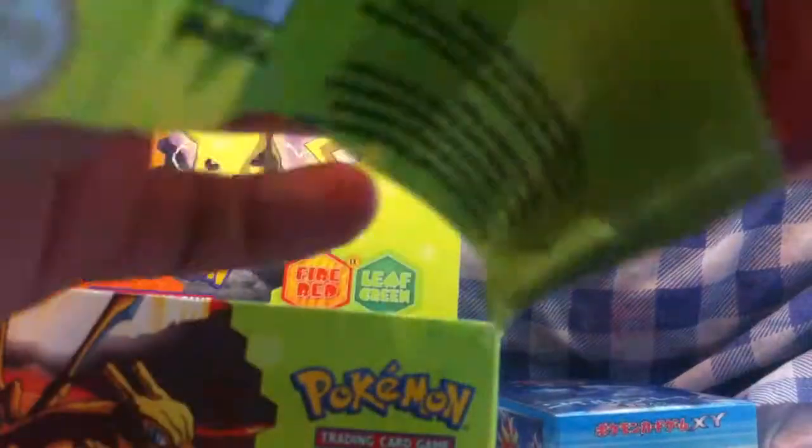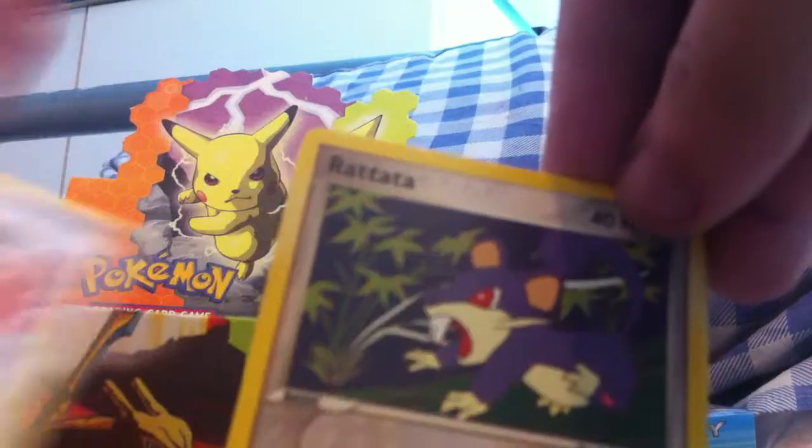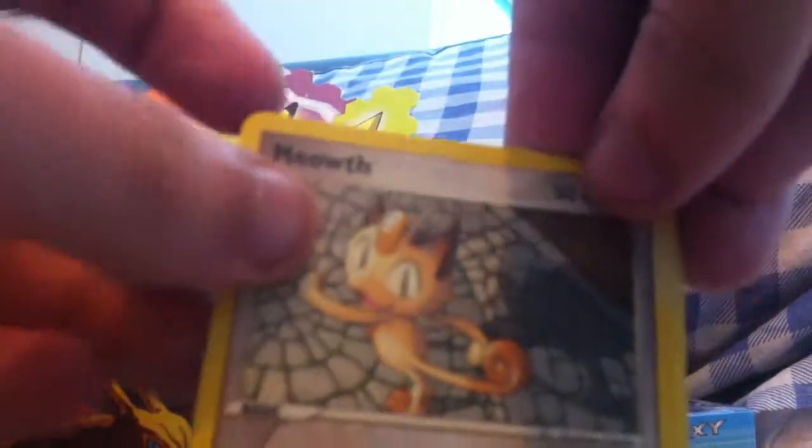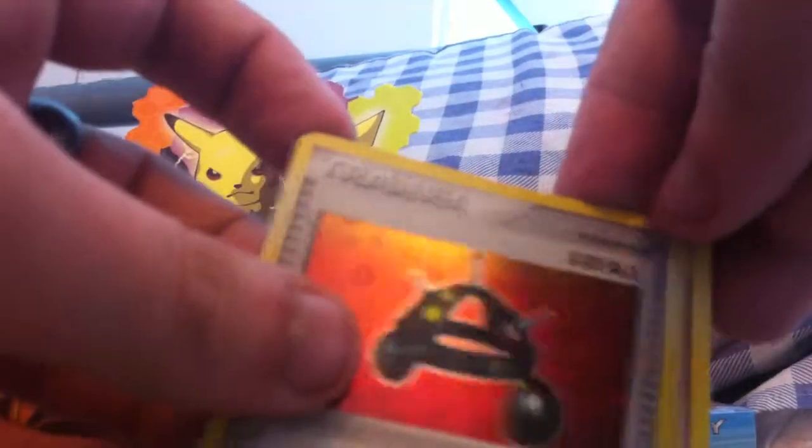Obviously everyone wants to get a Charizard EX, but I'm not really fussed if I don't — I don't really care what I get in this box. I'm just glad I've been able to open one. That looks really cool. And Dodrio. Still haven't even gotten a holo yet.